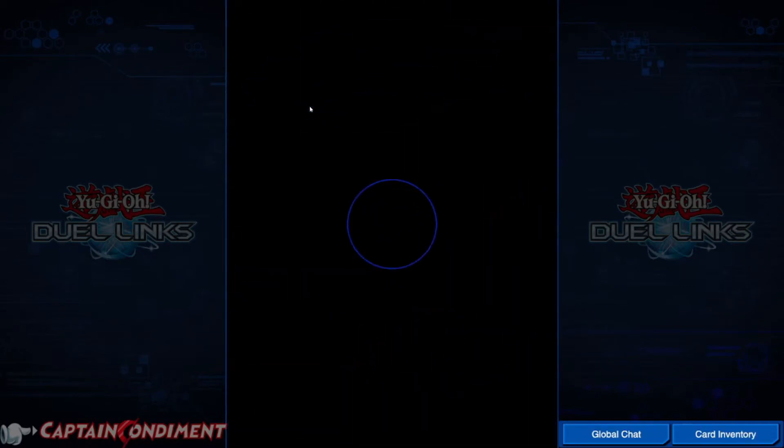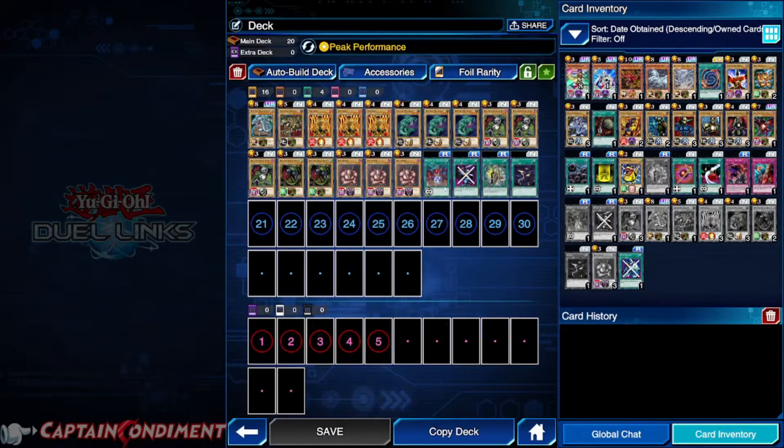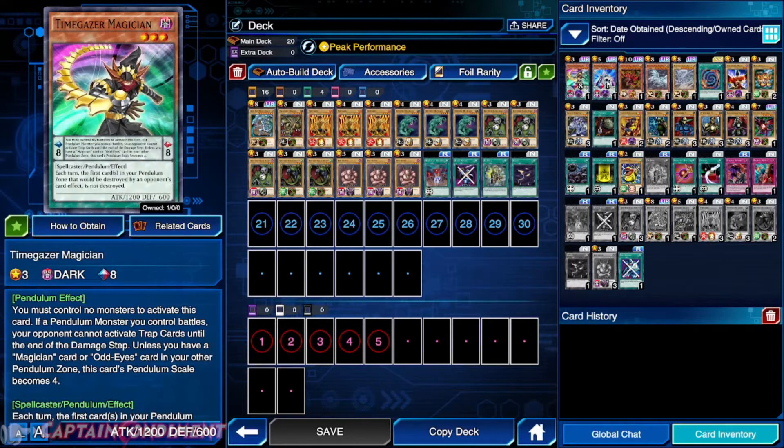So we click into Seto Kaiba's deck here, you can see what we're working with. Something worth mentioning to start off with, especially if you start with Arc 5 world: these pendulum scale monsters are fantastic. You have a scale 8 and a scale 1, meaning when these are both in your scale zones or in your back row, you can summon any monster between the level of 2 and 7, and up to 3 monsters for all your zones — very cool.